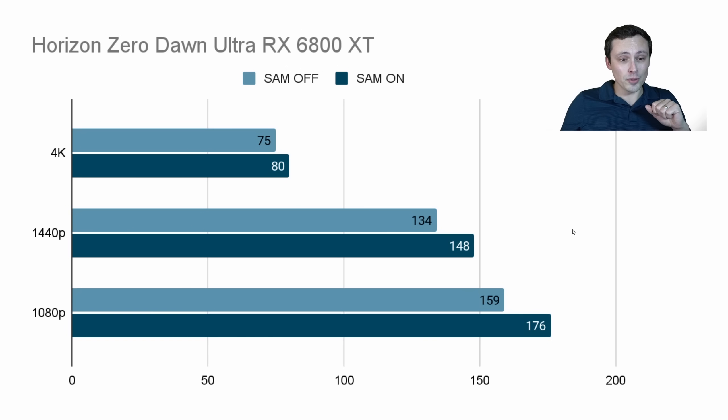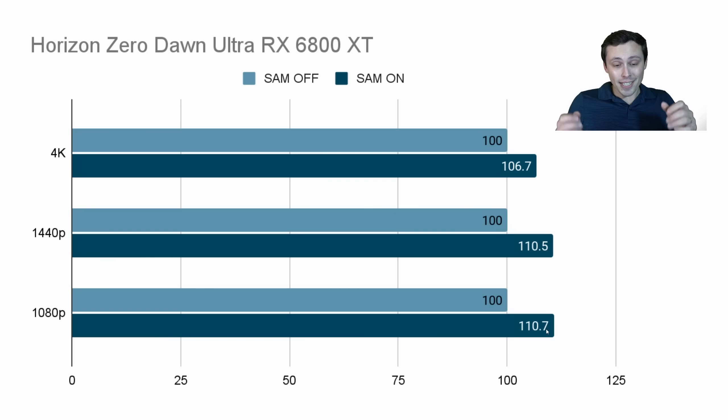I then tested Horizon Zero Dawn, again using the ultra preset. Once again, I saw the performance gains increase as we decreased resolution, which was consistent. At 4K we went from 75 to 80 average FPS; at 1440p it jumped from 134 up to 148; and at 1080p from 159 to 176. In terms of percentage gain, that's a 6.7% gain at 4K, a 10.5% gain at 1440p, and a 10.7% performance gain at 1080p. A 10% gain is really nothing to sneeze at — sometimes that's the difference between a card and its super version.